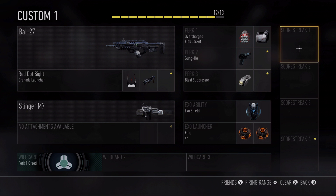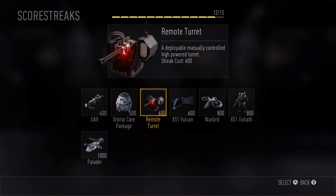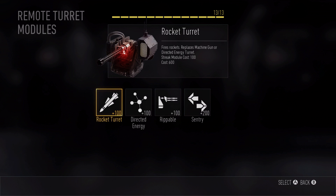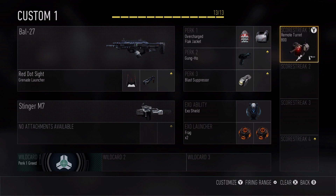Here's a loadout where we're going with one scorestreak. I know I'm going to get pretty close to 600 score to get this scorestreak. Once I select that, I can further customize it. We introduced a new element called customizable scorestreaks. With a pressable button, I can go into this module menu and select different modules that change the behavior and give the scorestreak even more functionality. That comes with an added cost — here's a ripable module, and if I add it, the point requirement raises to 700.